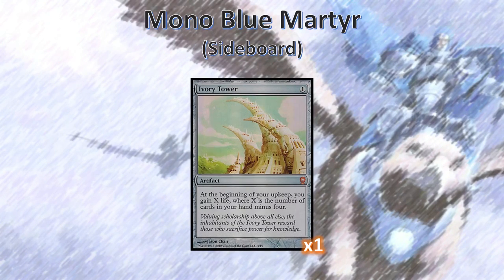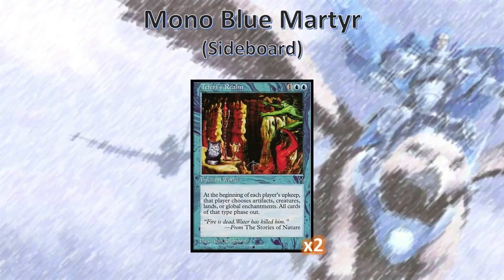No one's quite sure what the question is that Ivory Tower is answering, but most guesses are Burn. This deck likes to hold a lot of cards in hand, so Ivory Tower every turn can gain you 2-3 life. The last and spiciest sideboard option is Teferi's Realm, which is a very interesting card whose text should just read 'Call a Judge.' The main use is twofold: it helps us beat Burn, and it also gets around Chalice decks, which are one of the biggest problems we have.